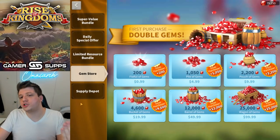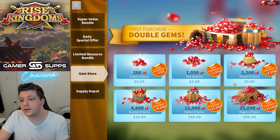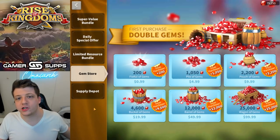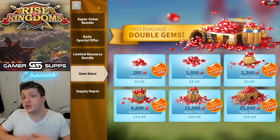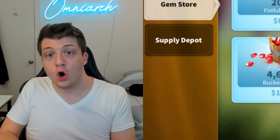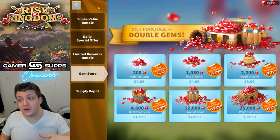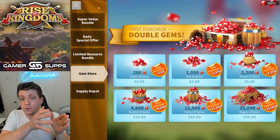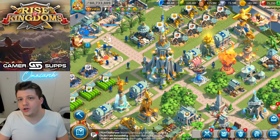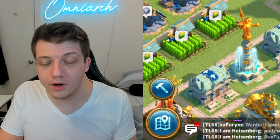Gems are also purchased in bulk — you can't buy a specific number like 9,500. You have to buy a pack, which means you'll purchase more than you actually need and be left with leftover gems you can't spend on anything useful. If you want to spin the wheel but don't have enough gems, you either wait — and that limited-time event will likely be gone — or you spend more gems later. You're always left needing just a little bit more, which encourages spending.